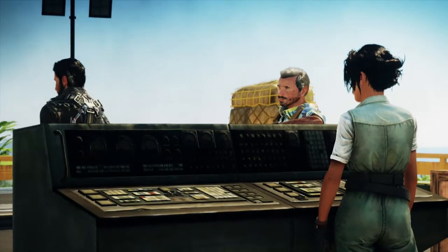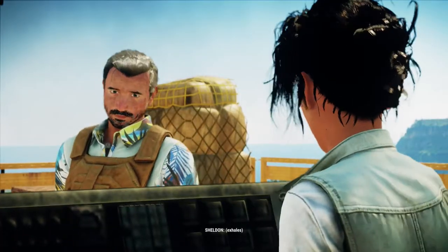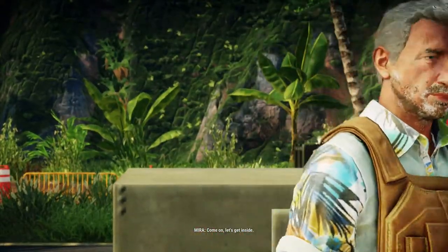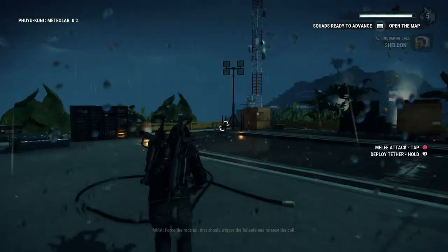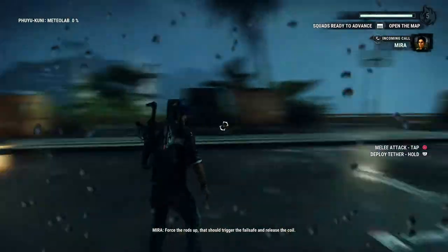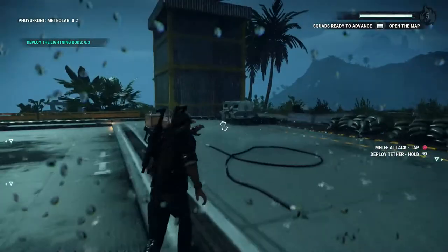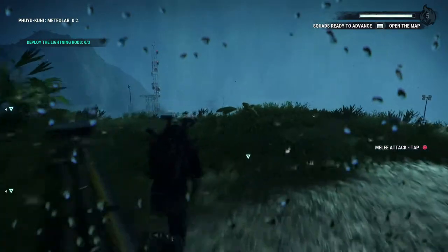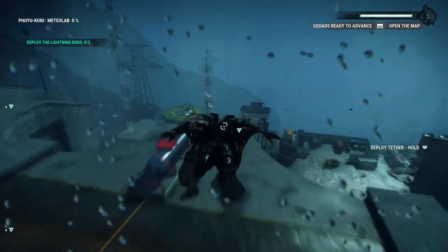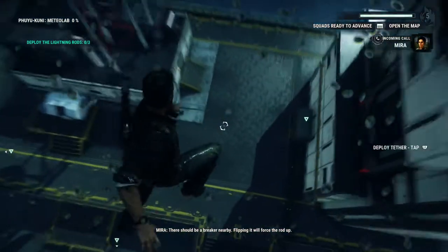I'll go raise the lightning rods. It used to be a lot easier to get along with. We get along fine. Come on, let's get inside. Storm's rolling in. Force the rods up — that should trigger the failsafe and release the coil. I found the first lightning rod. There should be a breaker nearby. Flipping it will force the rod up.